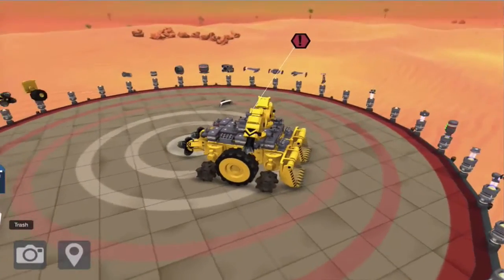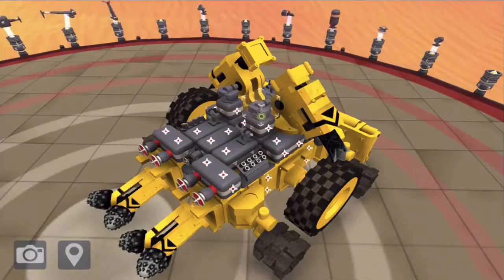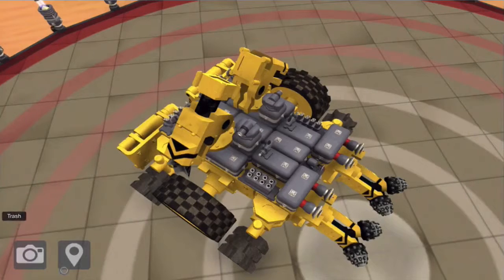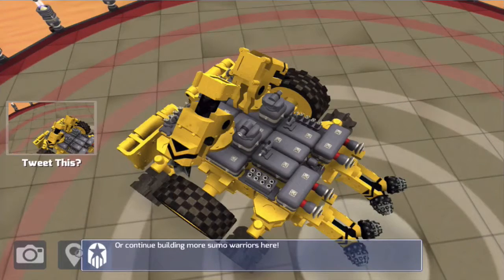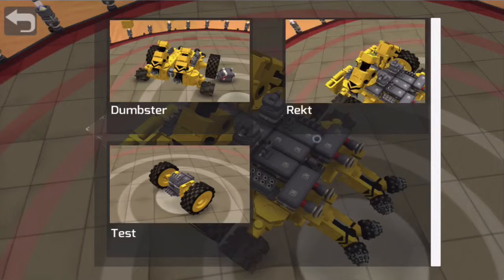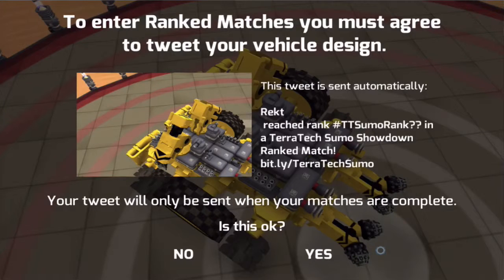I've just realized these things here are clogged by the big beasts of doom, so I'll rotate them to the side. Now let's take a picture of this bad boy. Let's call it Wrecked - you know, common name. Let's get this show on the road. I need to leave and start a new sumo challenge. So let's use the sumo I just built called Wrecked - beautiful little thing. It did take me quite a long time to do this. Now let's find an opponent.